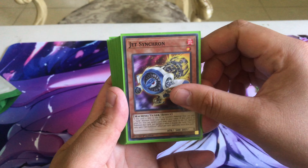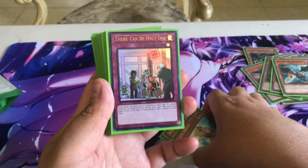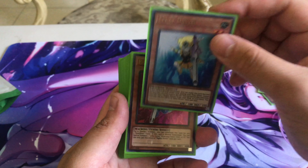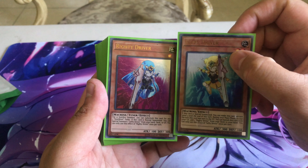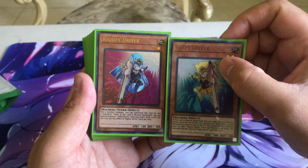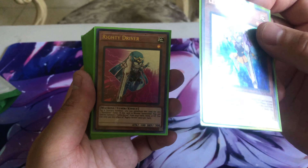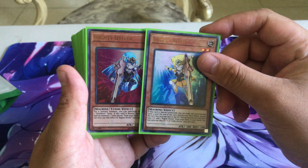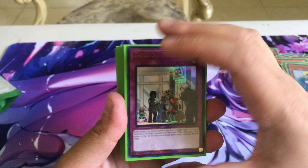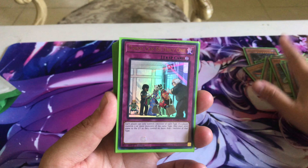We run the Righty Driver, Lefty Driver, and Jet Synchron package because it's pretty much something you're going to need this format — Halqifibrax is a thing and it's a one-card Apollousa. Righty Driver, when normal summoned, lets you special summon one Lefty Driver from your hand, deck, or graveyard, so it doesn't matter if you hard draw Lefty. From there: tuner plus non-tuner into Halqifibrax, bring out Jet Synchron — you guys know the combo. Go check it out if not.